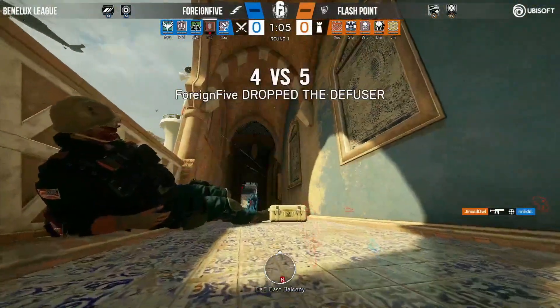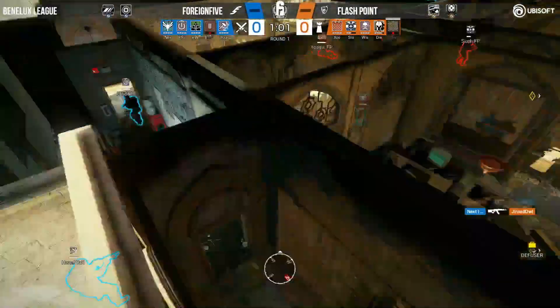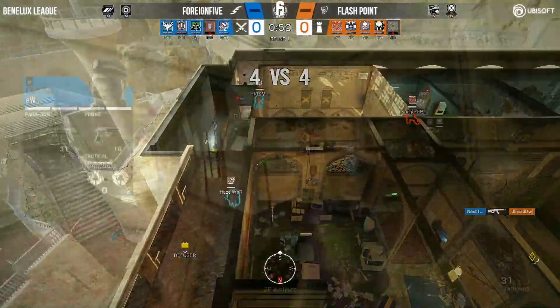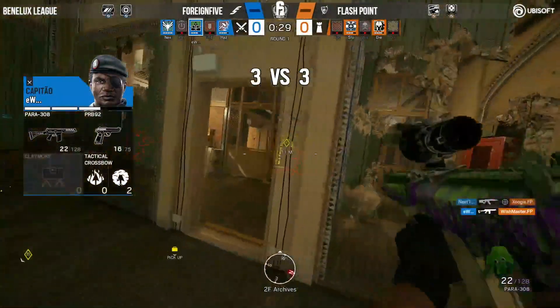There's actually a glitch in the actual system right there. Jinxstyle gets the first one, drops through immediately. Wants to go up on the East stairs right now, but will be picked up by next one. The Master is now stuck, uses his last canister. Next one now takes down Zul, meaning it's a 3-on-2.